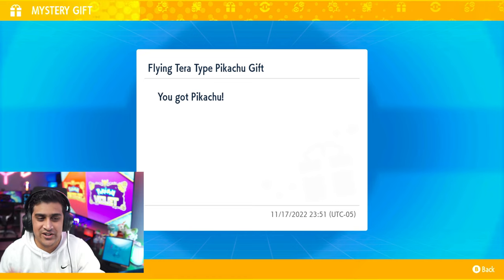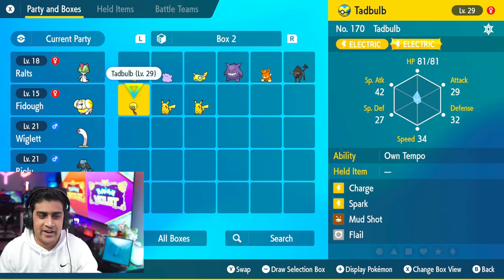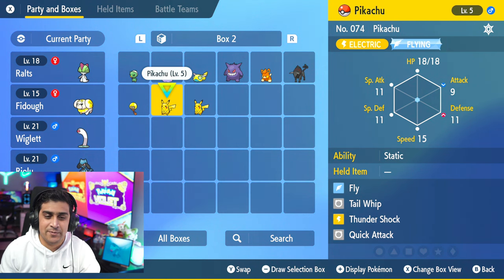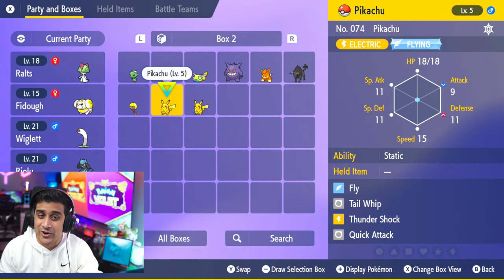And you get the notification to say go check your Pokémon boxes. Here is the Pikachu in the Pokémon box. It is an Electric Flying Type, Level 5, with Fly, Tail Whip, Thundershock, and Quick Attack. It's looking pretty good — Level 5 to help you start on your adventure.